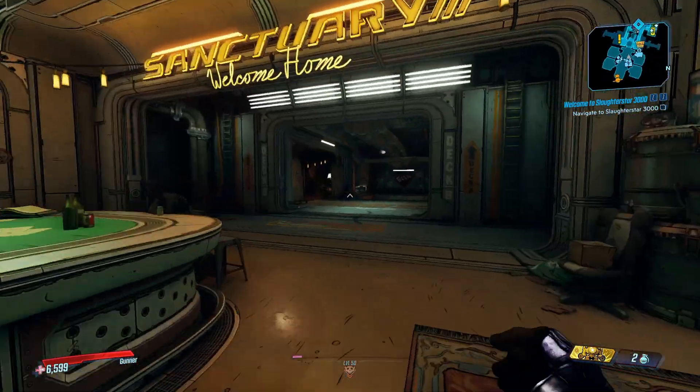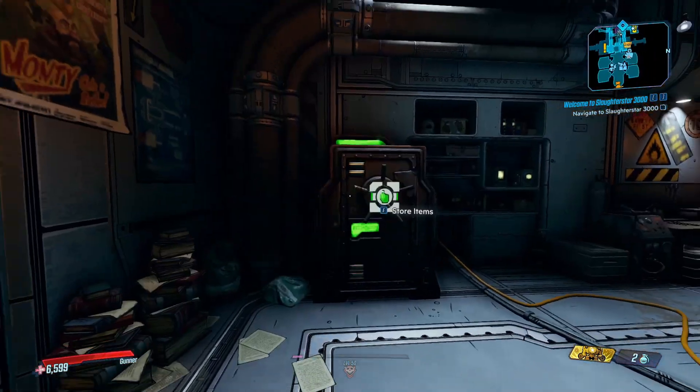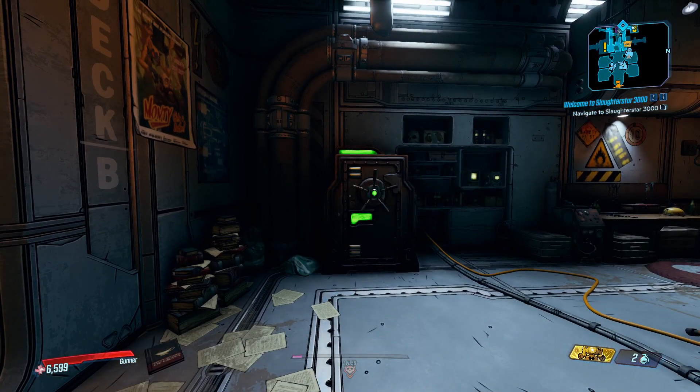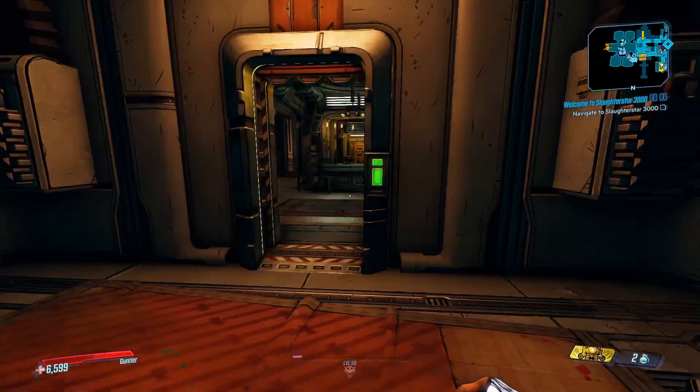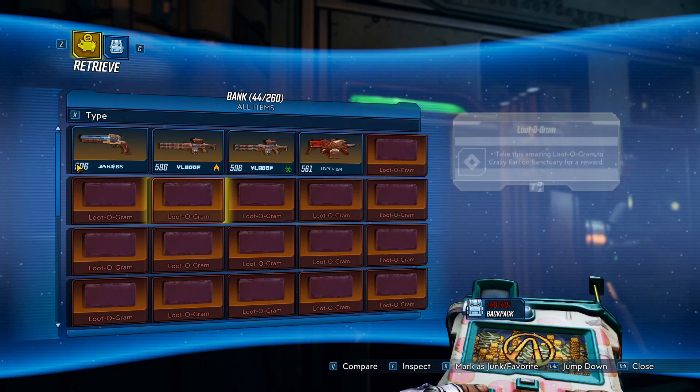All I have to do is, when I spawn in, run from there all the way to Crazy Earl, decrypt them, see what I get. If I get any weapons, run up and store them in my bank, then save and quit. Then I just replace the save with the one that has another 40 loot-o-grams and rinse and repeat. I'll quickly show you how you can do this.